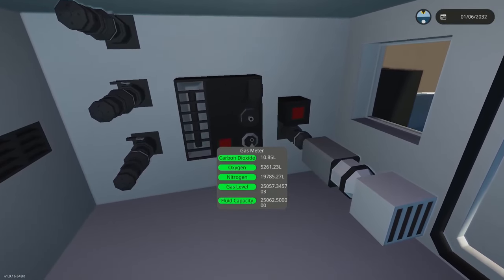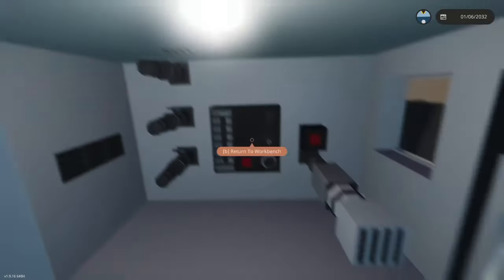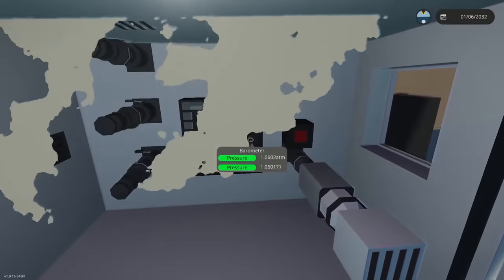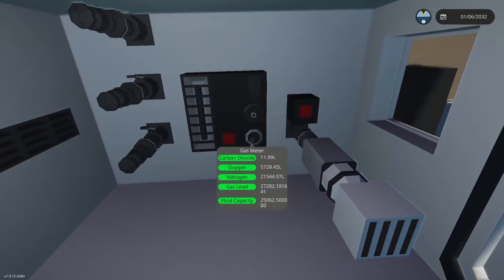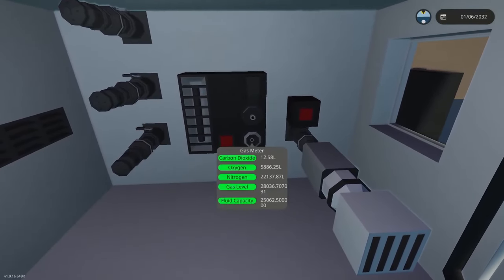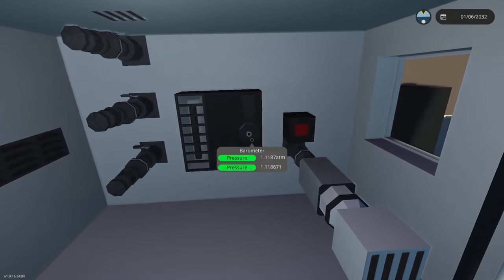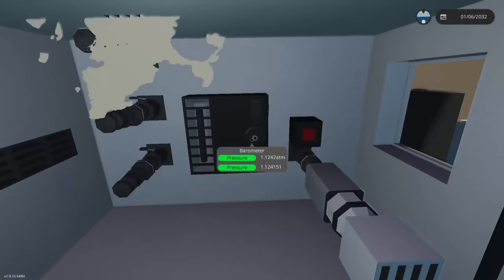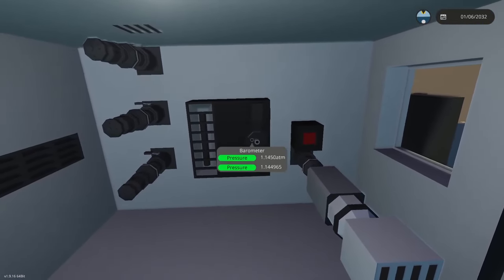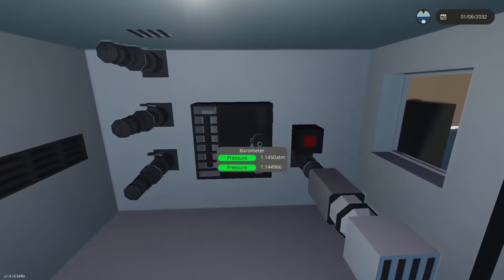Carbon dioxide is increasing, so if I go ahead and turn on my pumps you can see that these ports are now working. But we are pressurizing ourselves — if you do this too much you're going to be in a high pressure environment. You're pumping in more air which includes carbon dioxide and oxygen, but you're not circulating it, you're just pumping it in. We now have almost 6,000 liters of oxygen but the pressure keeps rising.